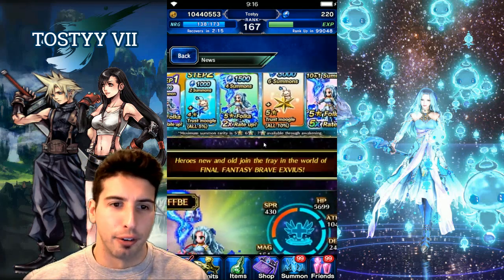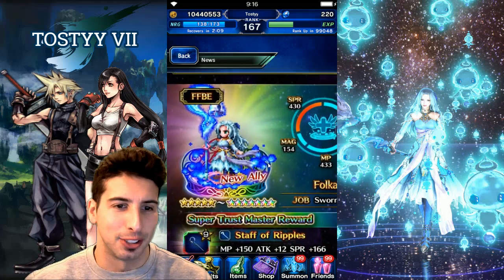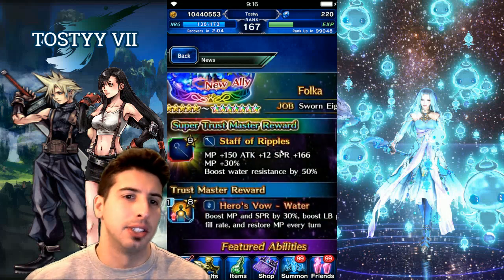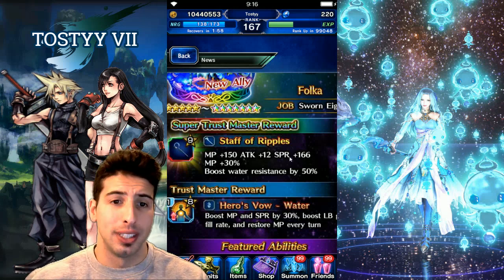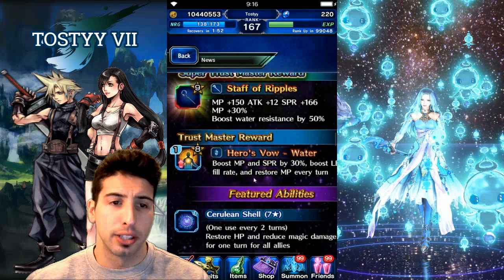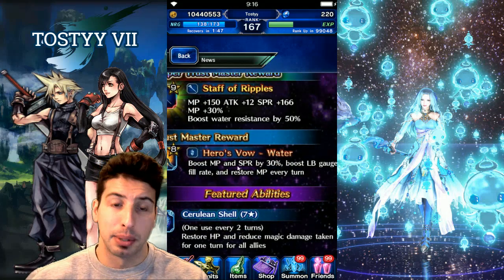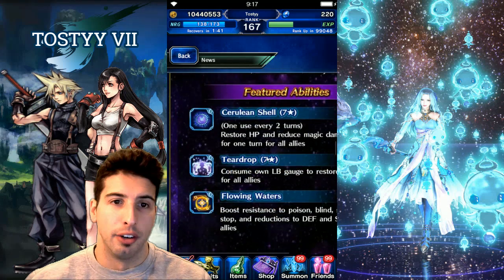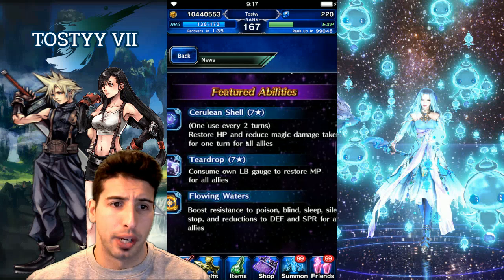She's waifu material — you gotta go for her. She has really really high spirit. Her super trust master, Staff of Ripples, has 150 MP, attack 12, spirit 166, MP 30, and boosts water resistance by 50. Her regular trust master, Heroes' Vow, boosts water, MP, and spirit by 30, boosts LB gauge fill rate, and restores MP every single turn.